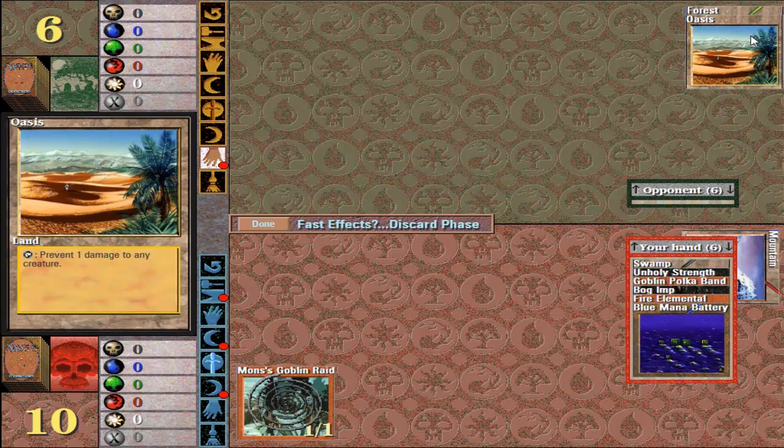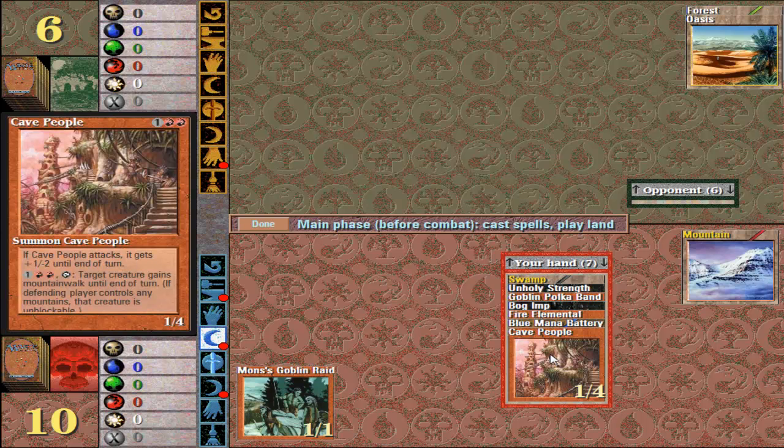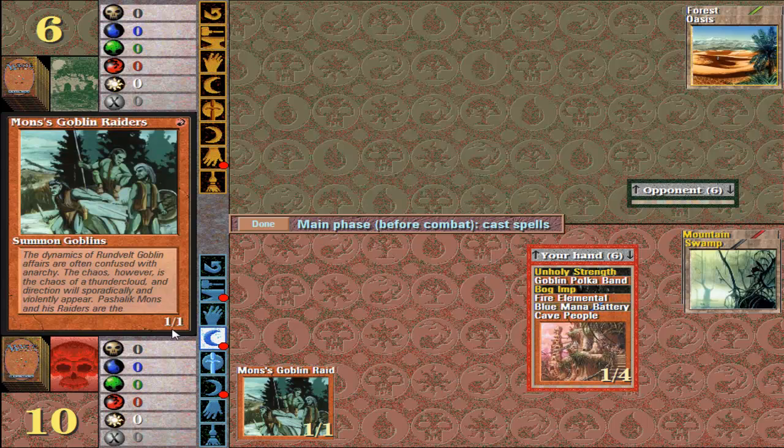So he played an oasis, which doesn't actually give him any mana, but it does tap to prevent one damage to any creature. And remember, you can tap lands any time, you can use lands any time. So I got another thing that requires double mountains — not great. And then I'll cast this swamp. I'm torn between getting a flyer out there and putting unholy strength — I'm probably going to put unholy strength on this guy because he can attack this turn. This gives plus two, plus one.